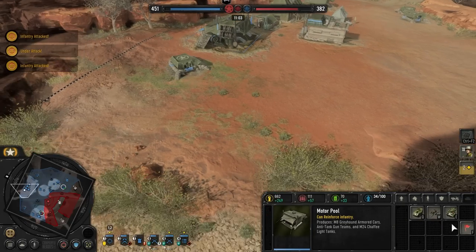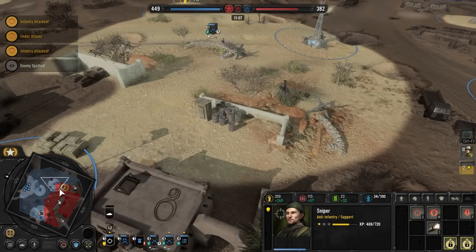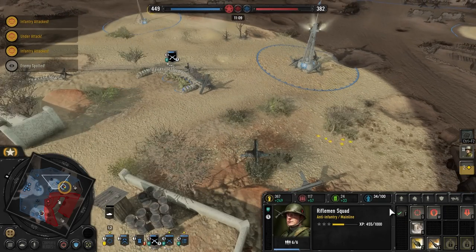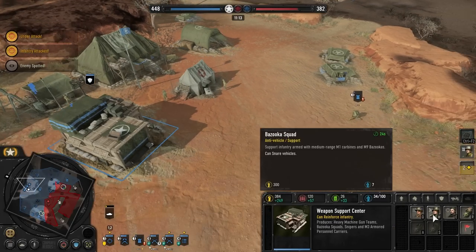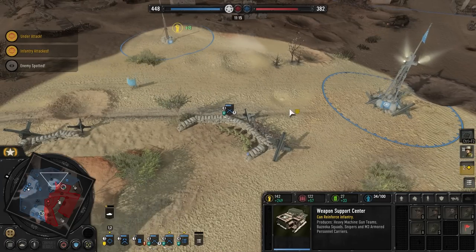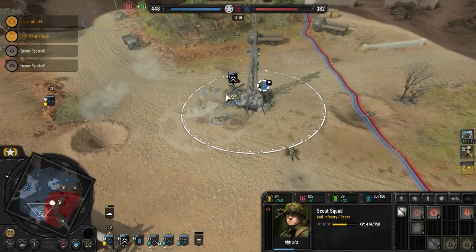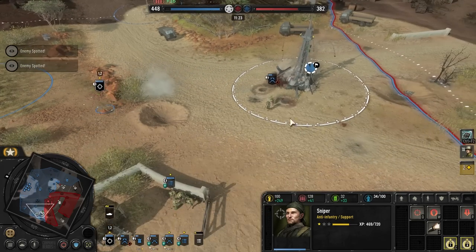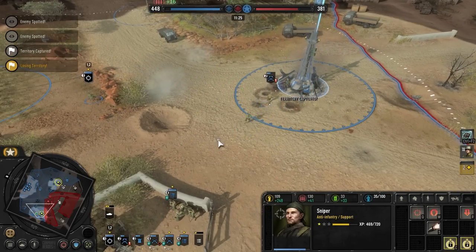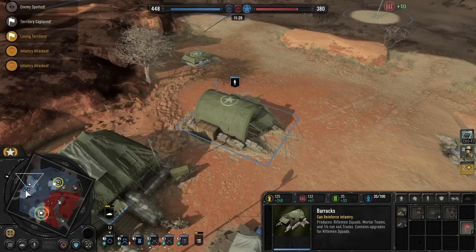Sniper's here — let's get the Chaffee light tank out, because I suspect he's going to have some armor of his own soon. Although, he does have a lot of infantry — a hell of a lot of infantry. We might want another machine gun team on the top. We're getting mortared it looks like. We could take our sniper and then retreat away. The machine gun team is a little bit obvious, but I think we'll be okay.